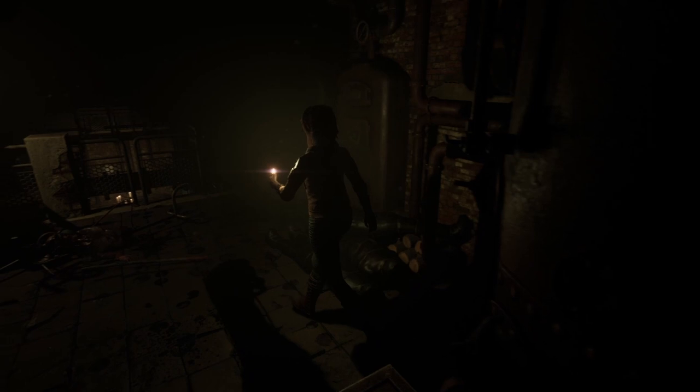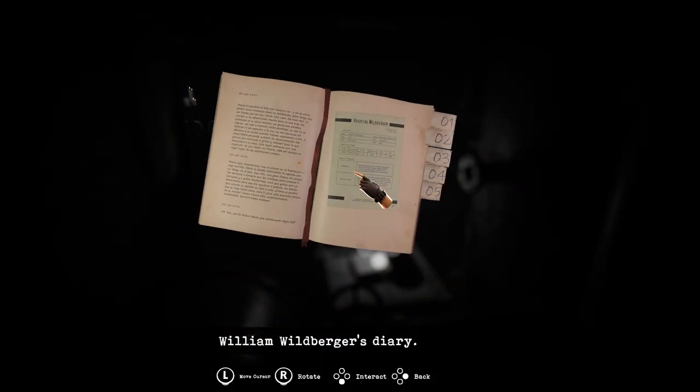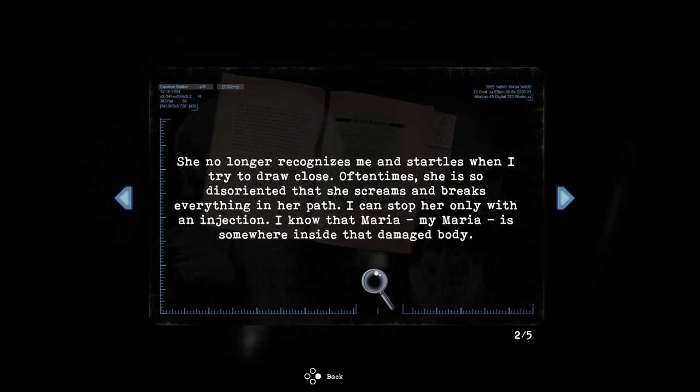Who put these bodies here? Oh hello - William Wildberger's diary. January 2nd, 1970: 'Maria has lost another child - this is the third. I do not know how I'm supposed to find the strength not to falter, but I must be strong for both of us. Maria's condition worsens by the day. Her body may be damaged but it is her mind that worries me most. She says not a word and her eyes have stopped reacting when exposed to white light.' Interesting - she was blasted by that radiation, wasn't she? 'She no longer recognizes me and startles when I try to draw close. Oftentimes she is so disorientated that she screams and breaks everything in her path. I can stop her only with an injection. I know that Maria, my Maria, is somewhere inside that damaged body.'